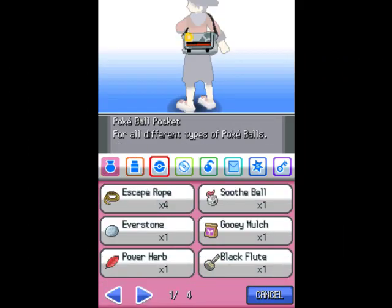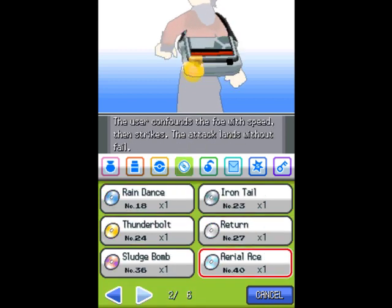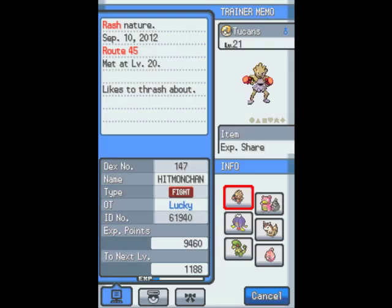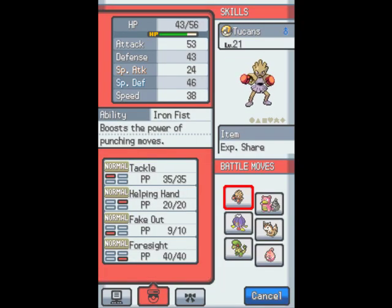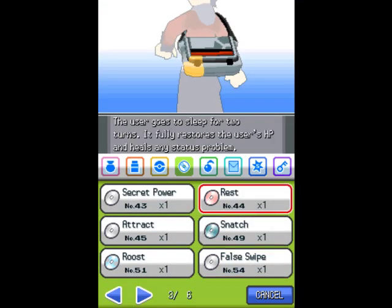Before I do that, I want to check what ability I ended up getting. You're Iron Fist! Yes! Boost the Power of Punching moves! Which includes moves like Drain Punch, Mach Punch, Ice Punch, Fire Punch, Thunder Punch, Mega Punch, Focus Punch — basically anything with the word Punch in them. Sky Uppercut, I think, also counts.